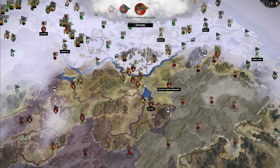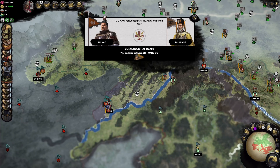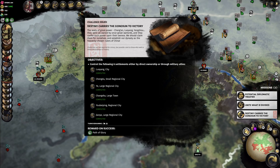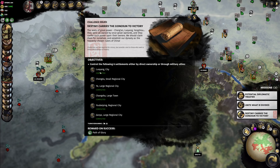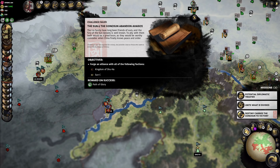Yellow Turbans — in this game it's made to seem pretty simplistic, like they're all Daoist followers of the Great Way of Peace. We have Luoyang, Changsha, Youbeiping, Jianye — we only need Chengdu, and we're kind of there. The sons of the Gongsun abandoned Aris — the Liu family have long been friends of ours.